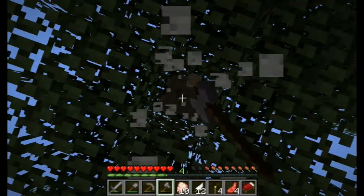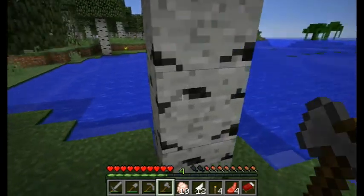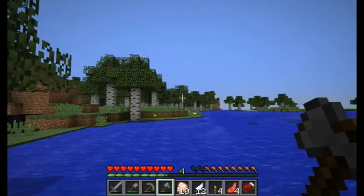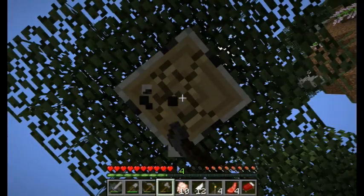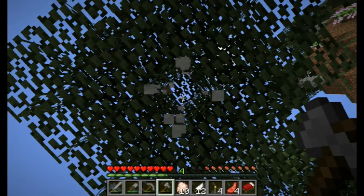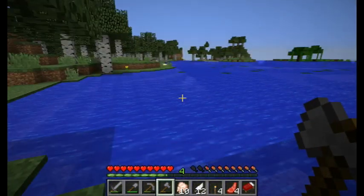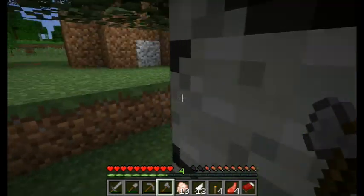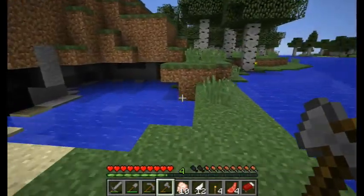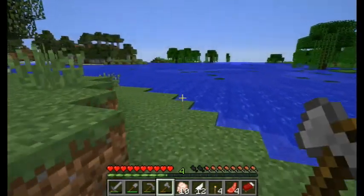Ocean monuments were introduced in update 1.8, which came out — I'm not really quite sure when, around Christmas, could have been a little before or after, fairly recently anyway. Let's get close to that little island, as close to the ocean as we can. I think we'll be doing a lot of traveling by boat.